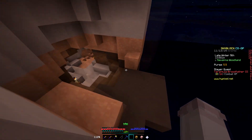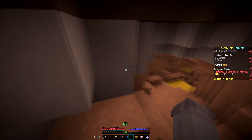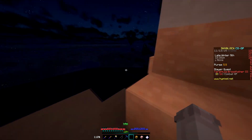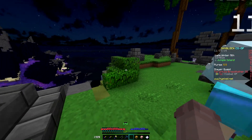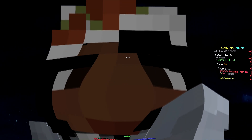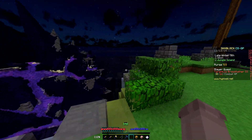Once you give Romeo the yellow stone, he's going to give you a poorly wrapped rock. All you do is take the poorly wrapped rock and make your way back to Juliet. Once you're back, hold the poorly wrapped rock in your hand and give it to Juliet — she's just going to complain about how bad the gift is.